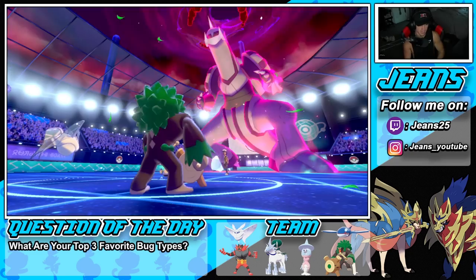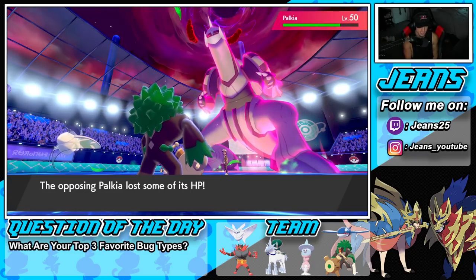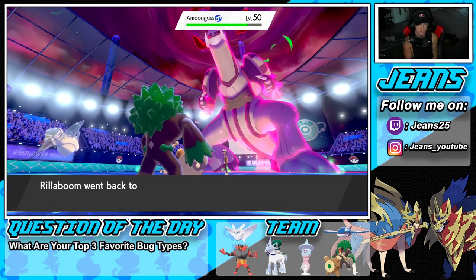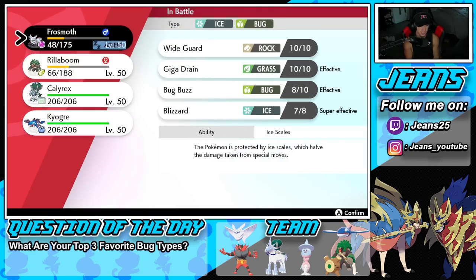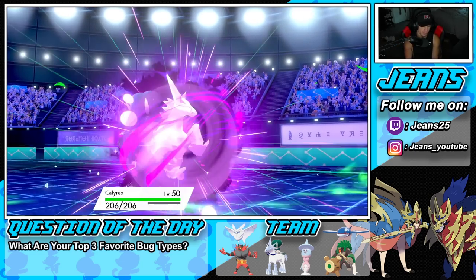He goes after Rillaboom — I'm U-turning out and bringing out Calyrex. We U-turn out, chipping some damage. I thought it was super effective, but it wasn't. I'm bringing out Calyrex while Trick Room is still active and Frostmoth is asleep. Our one problem is going to be that little booger right there — Amoonguss.